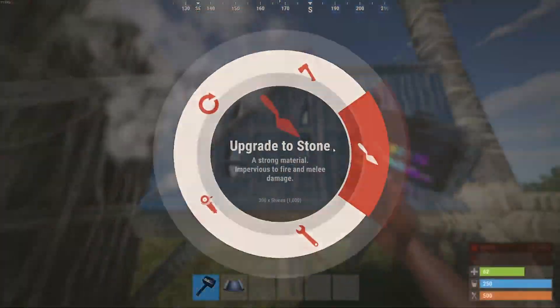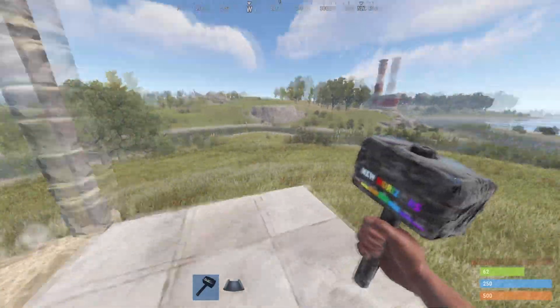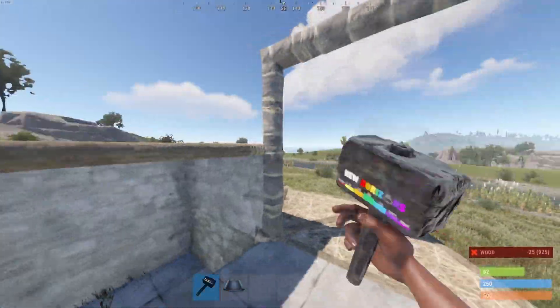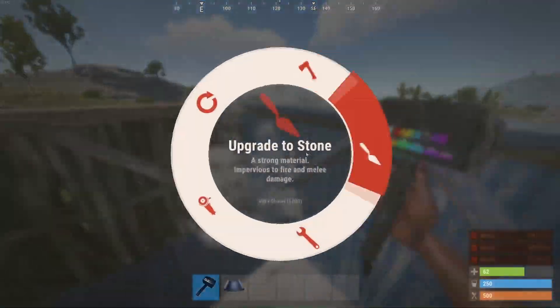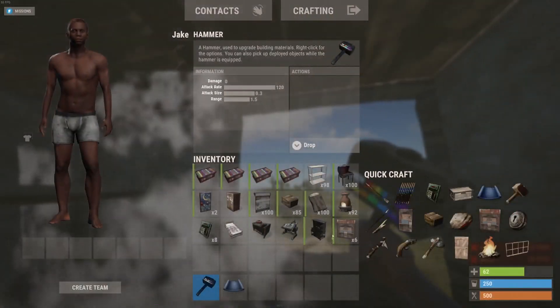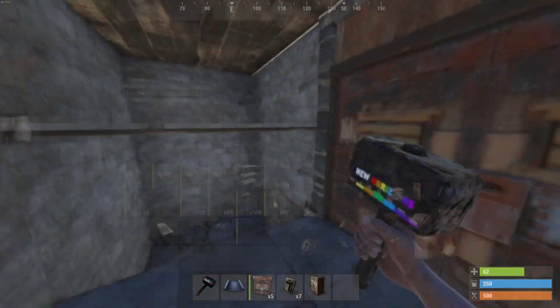As soon as you're done with that, upgrade everything and you can just fill in the walls right there as well. Place the ceiling right there and upgrade it, then just fill in what's necessary along with the floors on top to seal everything up. After that you can just place a double door.